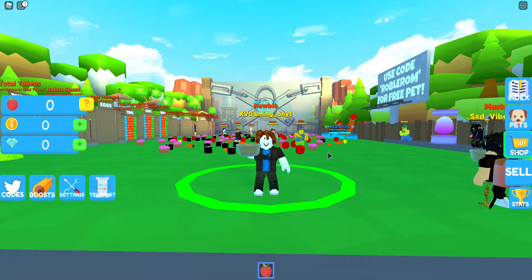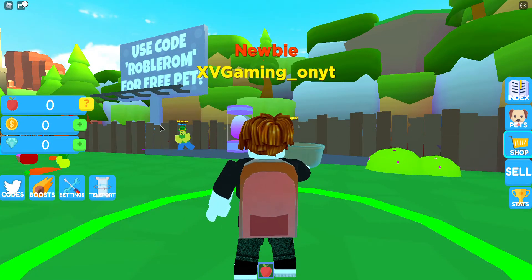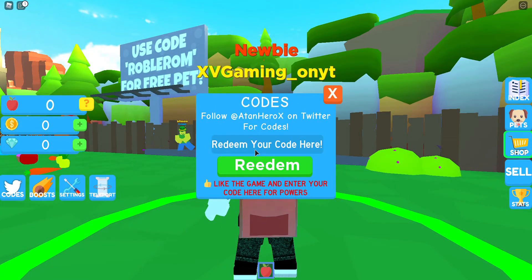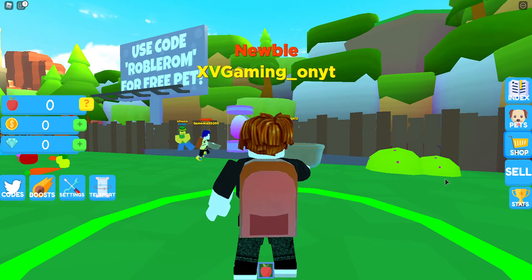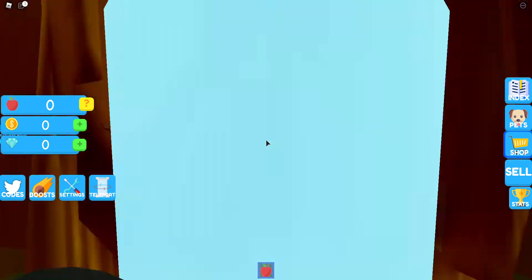We're playing Food Magnet Simulator and there's a code right here for a free pet, so we're going to use that. Let's see this code — okay, let's see if we get a free pet. A YouTuber pet — equip! Okay, so he's going to help us with our stats.